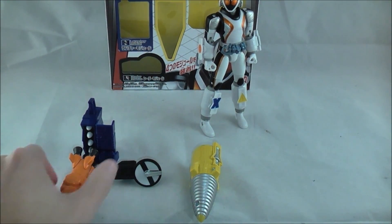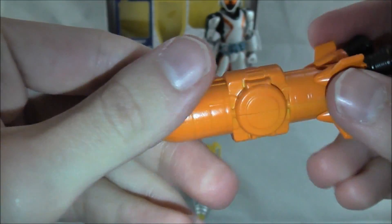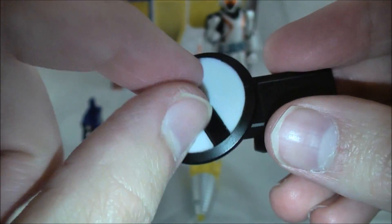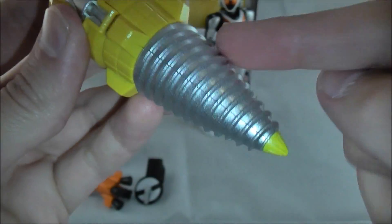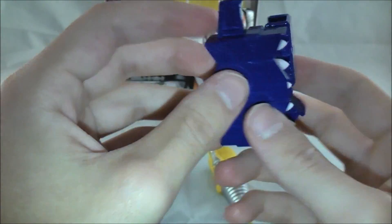So you get his four main modules. The rocket module — which is actually not bad painted; these are pretty basic anyway but it's all orange with black thrusters on the back. The radar module is all black with just white and a satellite silver here — no screen or anything, but you can move it out. Then you've got his drill module, which is basically all yellow and silver.